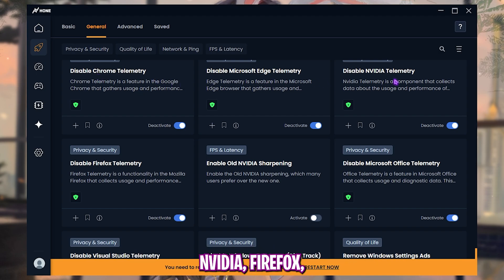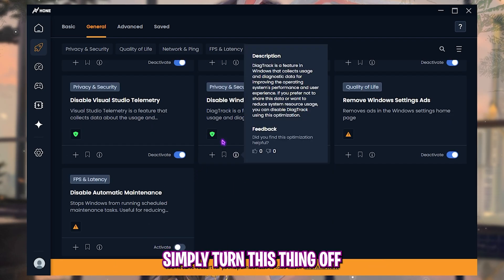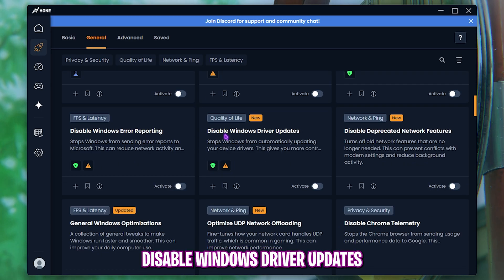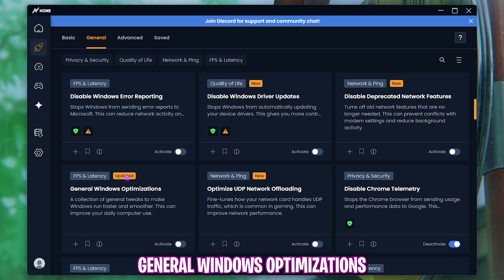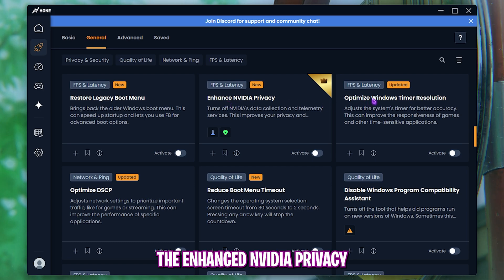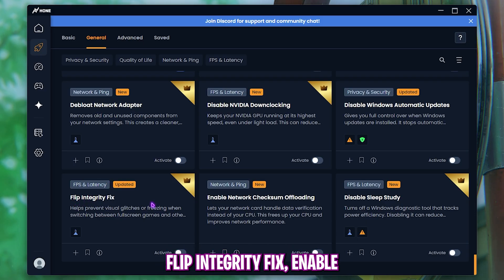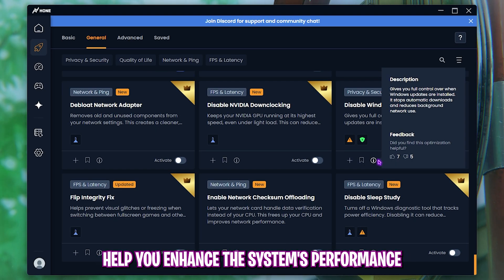If you don't use any printer services, disable 'Fax and Print' to improve performance. Disable all browser telemetries — Chrome, Microsoft Edge, Nvidia, Firefox, MS Office, Visual Studio — and deactivate 'Remove Windows Settings Ads.' In the latest update, Hone also added: show PC boot information, optimize drives, disable Windows driver update, disable depleted network features, optimize UDP network offloading, enhanced Nvidia privacy, new timer resolution settings, deep load network adapter, disable Nvidia downclocking, disable Windows automatic updates, flip integrity fix, enable network checksum offloading, and disable sleep study.